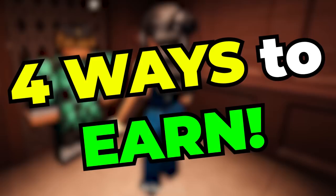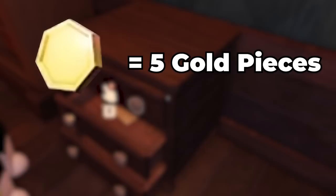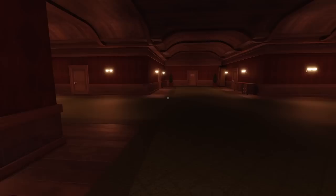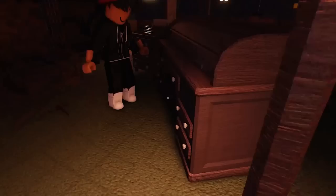There are four main ways to collect knobs in the game. The first way is to find gold hidden inside cabinets and drawers throughout the rounds. Different types of gold result in different amounts — a single piece is worth 5 and quad pieces are worth 10. These are the two most popular gold types you'll encounter. Occasionally you'll find solid bars of gold, which are rarer but pack more value.